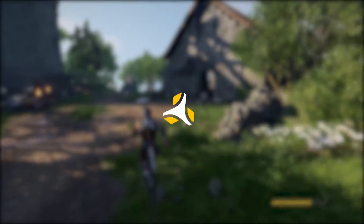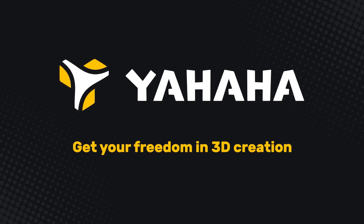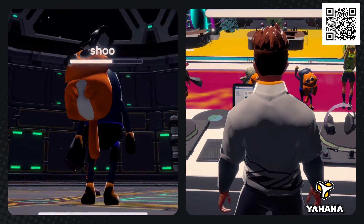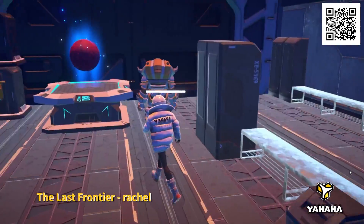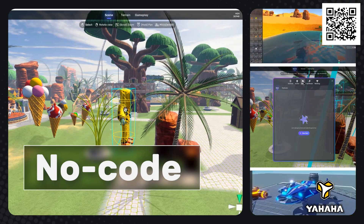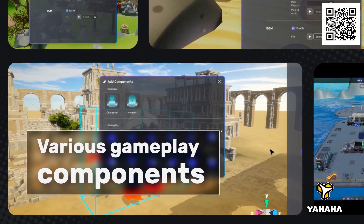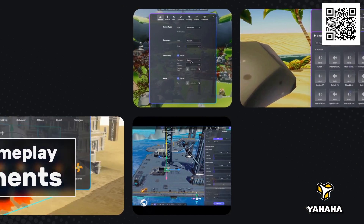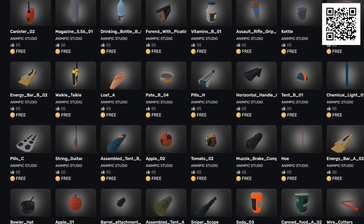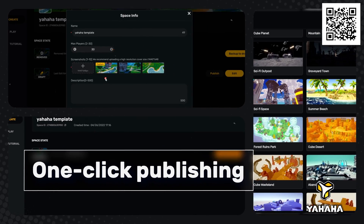Before we continue with the video, a quick word from today's sponsor. Yhaha Studio is a brand new user-generated content creation platform for 3D multiplayer interactive experiences. This platform allows you to easily create virtual experiences, and the best part about it, you don't even need any coding experience or server knowledge. You can simply use one of the available templates, components, and smart assets in Yhaha Studio to make your dream game. Yhaha provides you with millions of 3D assets that are instantly ready to use, along with the possibility to monetize your content.